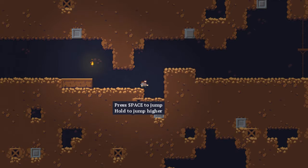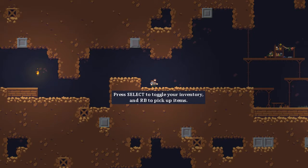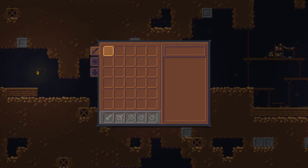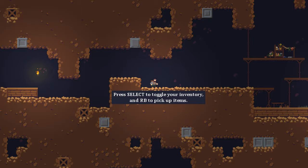Whatever, we're here now. Press space to jump — hold it. Press select to toggle your inventory, and RB to pick up items.